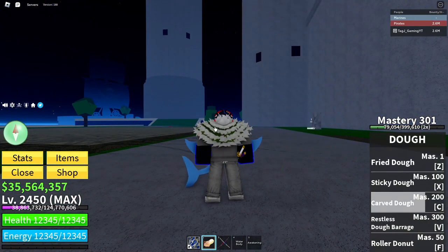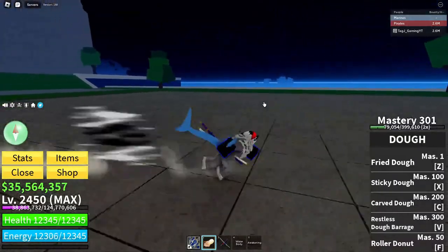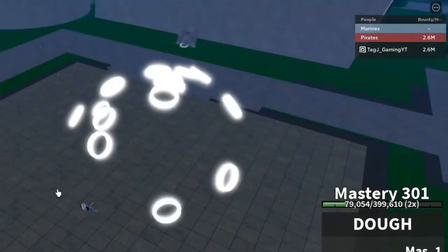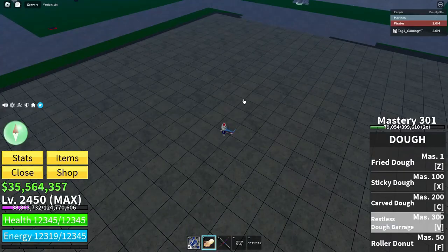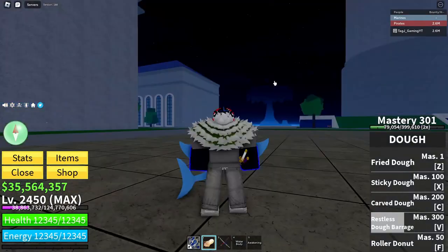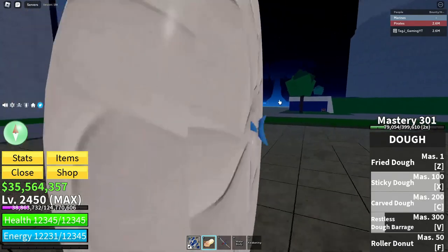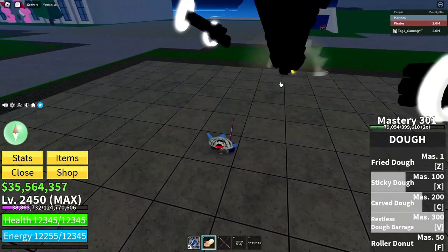We've got Restless Doe Barrage — the last move at 300 mastery. It's pretty good. When you press it down you summon a bunch of fists from a portal Doe and you can move your mouse around and it will capture enemies inside of the barrage. It is really good for potential — you could Sticky Doe them, quickly Carved Doe, then go into an instant Restless Doe Barrage so you can move your barrage around.